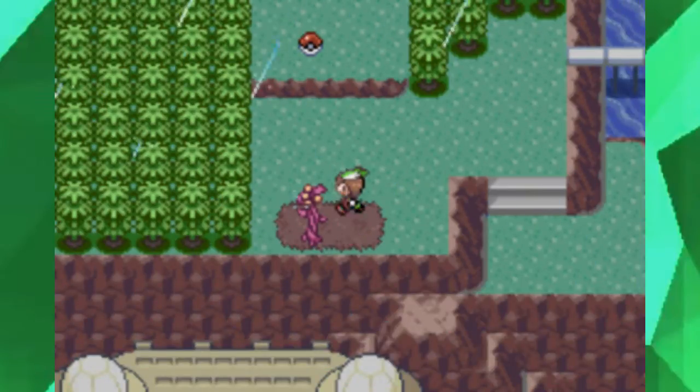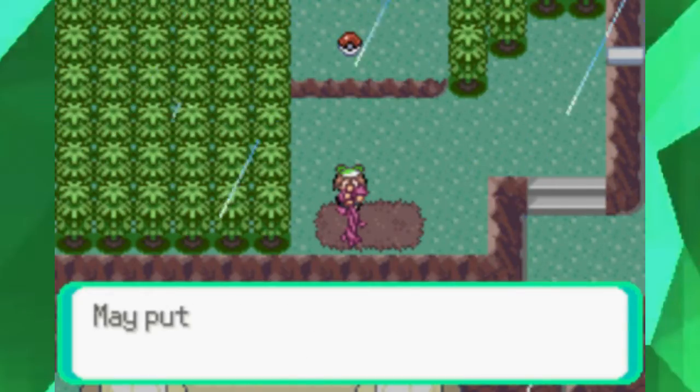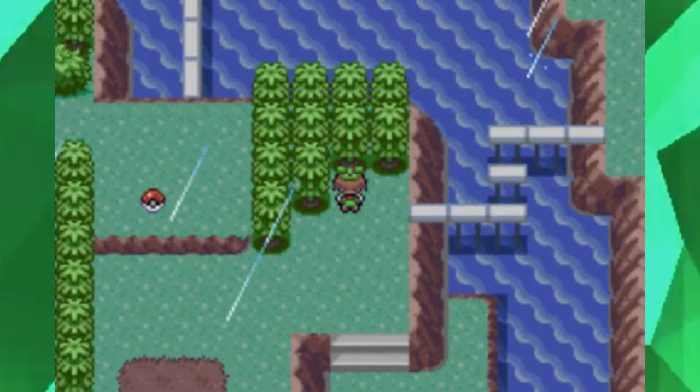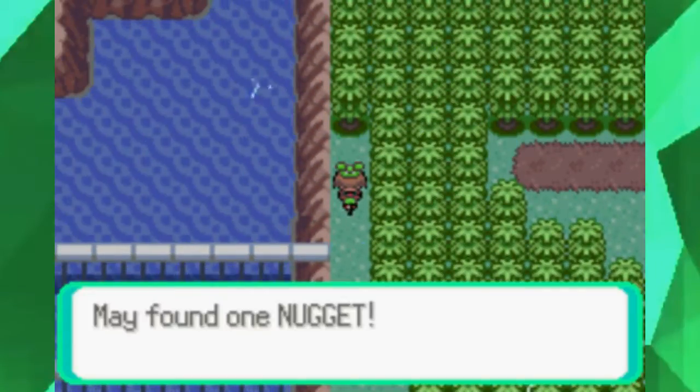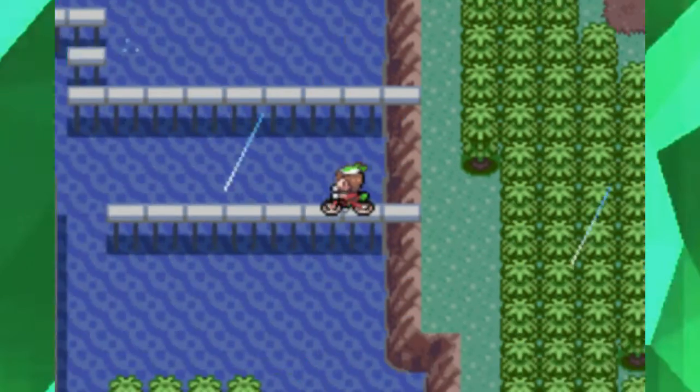Right over here you get some Nanab Berries, and let's get this Nugget. I knew what item it was going to be because I practiced.